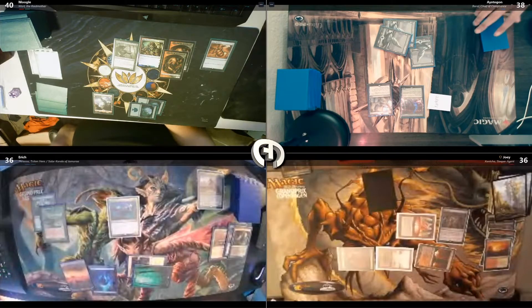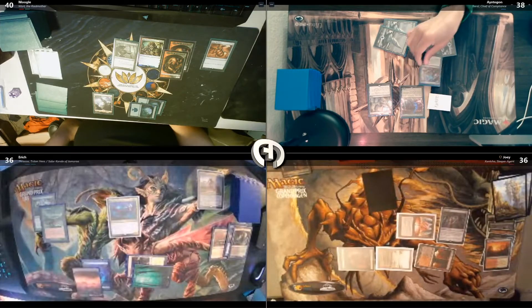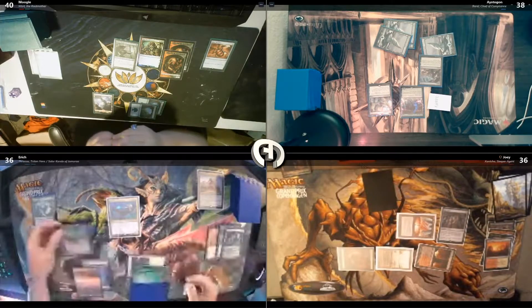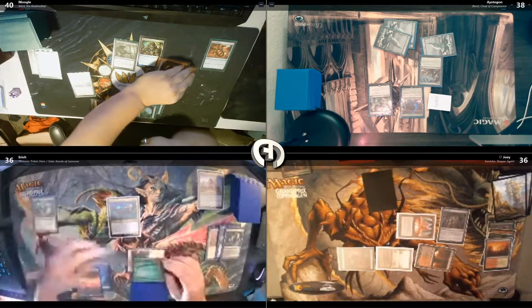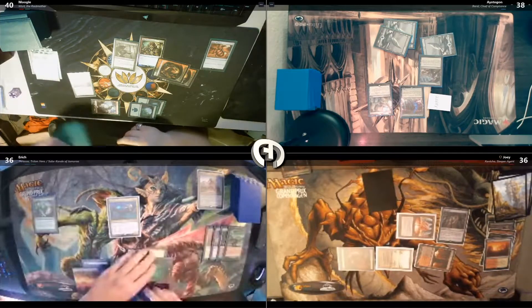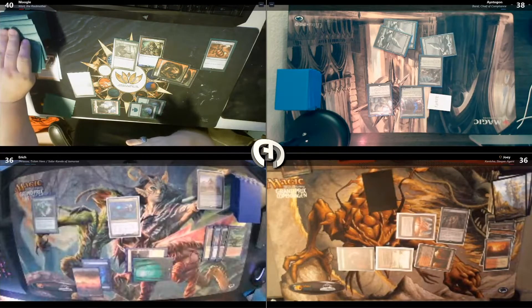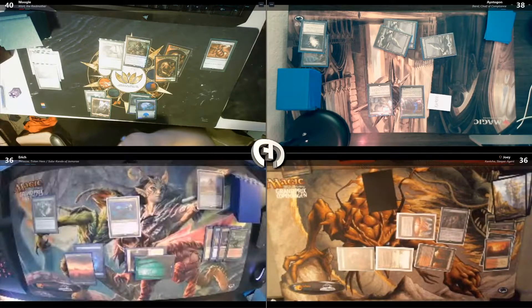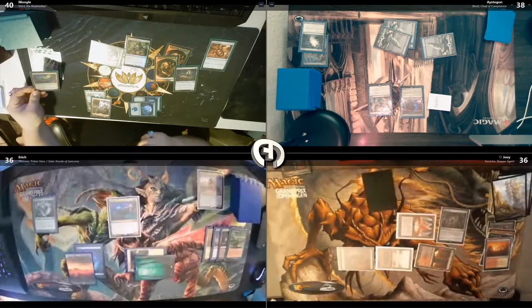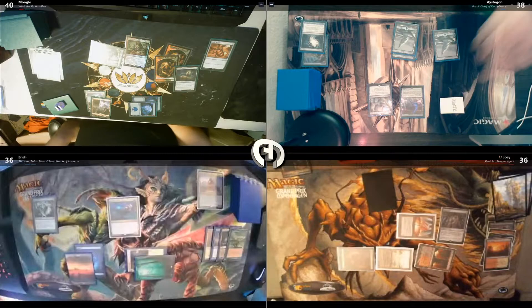I'm gonna respond to that — play one for a Negate. Yeah, that seems fine. I do have a response now that you tapped your one mana. I'm gonna Thrill of Possibility conspired, so I'm tossing away a Mana Gorger and drawing four cards. I saw the brawl trigger on the stack. Play Mountain and cast Eternal Witness targeting Thrill of Possibility. Gonna go to combat — swing Zandra at Moogle again.